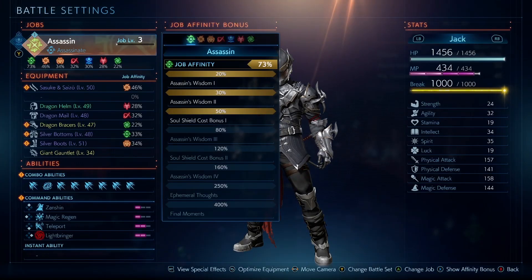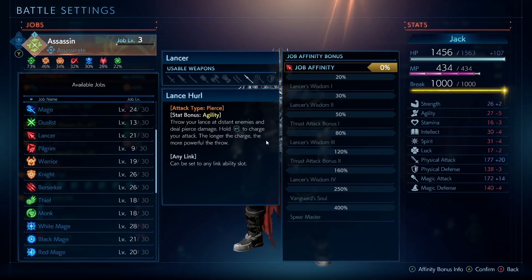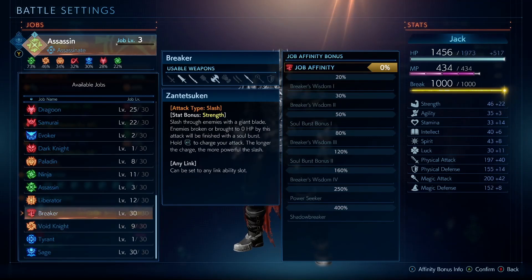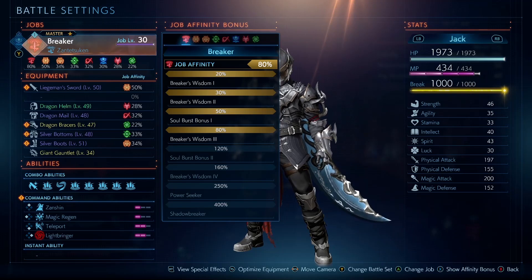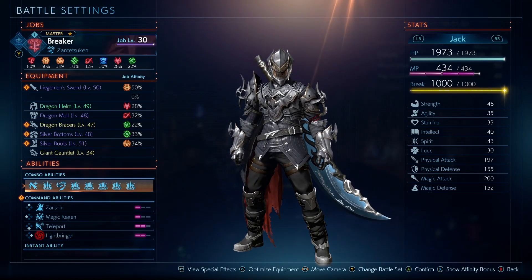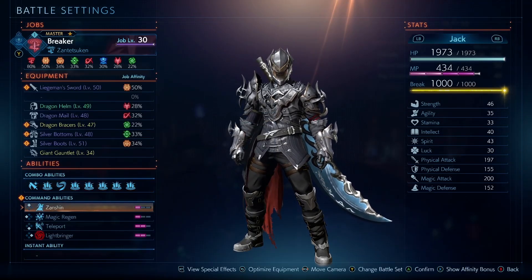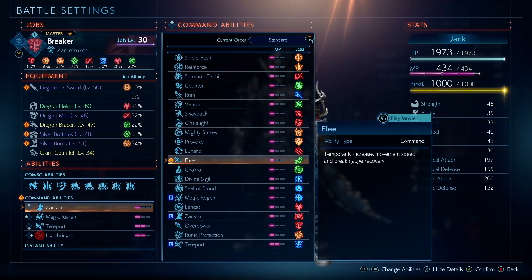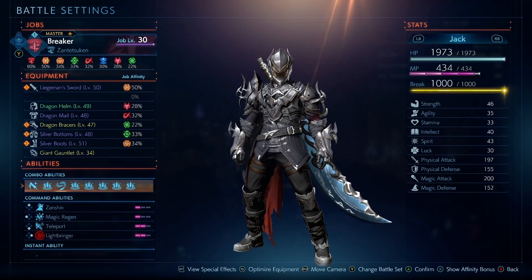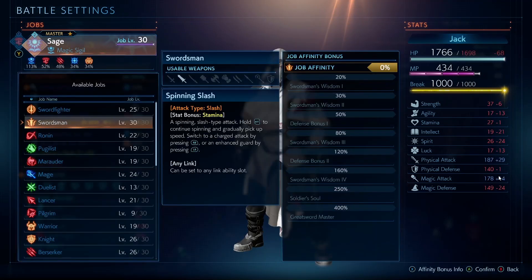First of all, go to battle settings. Jack Garland, since his LD is Zantetsuken, is defaulted as a Breaker. As a Breaker he will gain Zantetsuken as one of his abilities. Do note that Lightbringer, his EX skill, is a command ability — it's right here. Lightbringer costs two mana bars to activate.